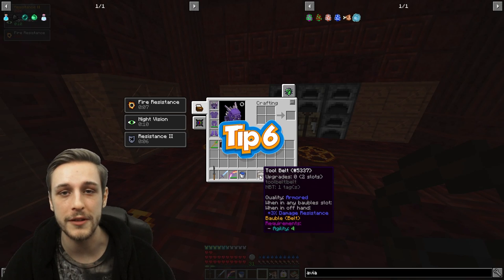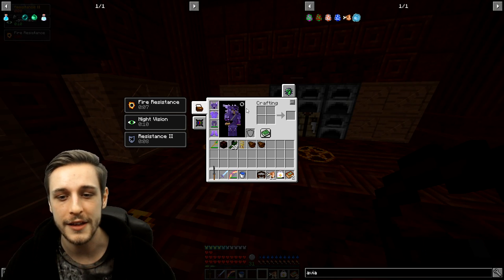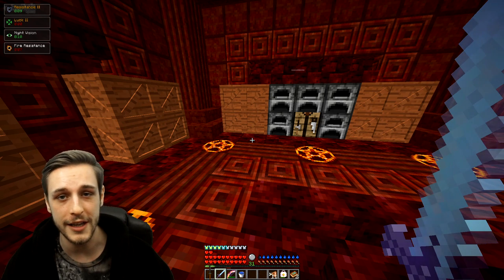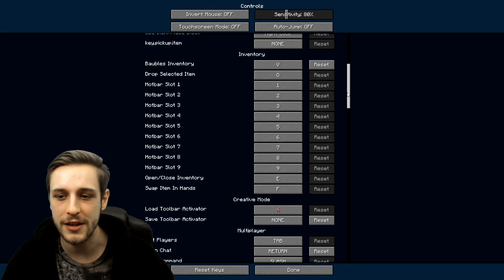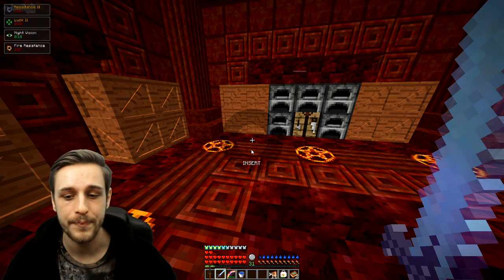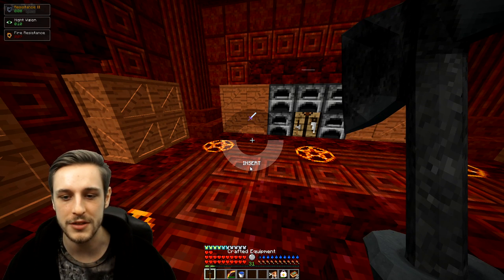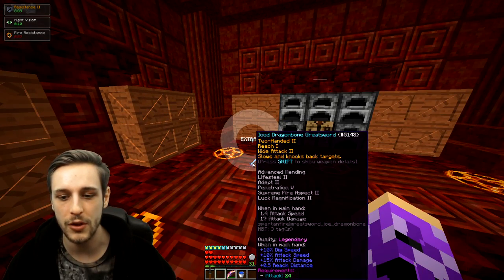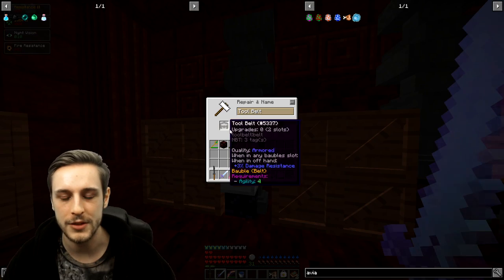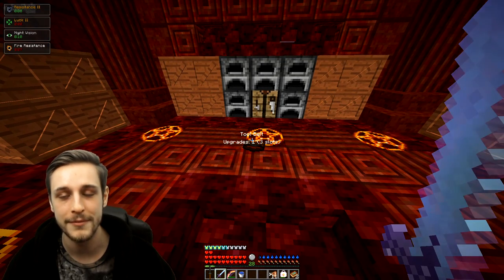Tip six: the tool belt. The tool belt is a useful bauble that will allow you to carry multiple tools without taking up many inventory slots. It slots into your belt slot, and by default it has two spaces within it. When you press your tool belt hotkey — found in controls near the bottom under tool belt — it opens a radial menu allowing you to insert or remove items. You can also upgrade it by combining a tool belt with a belt pouch in an anvil, which will increase the number of slots so you can carry even more items.